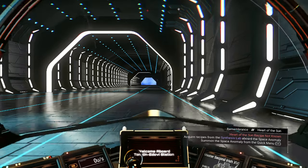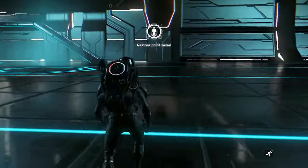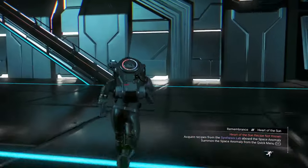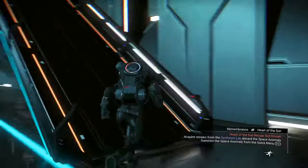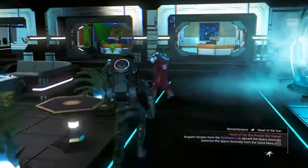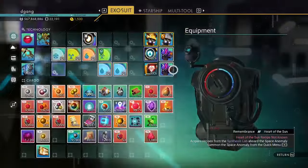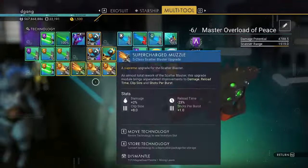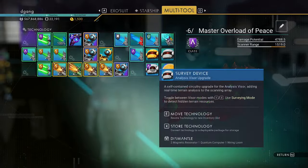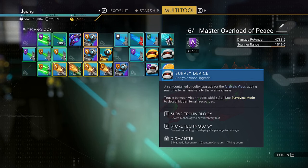Welcome to another episode. In this one, we're going to sell something made from sulfurin. You get sulfurin by mining with a gas mine. You find that gas mine using the survey device. You get the recipe for the survey device on the anomaly.